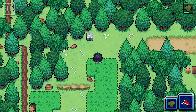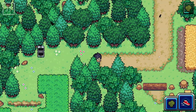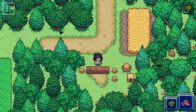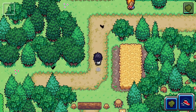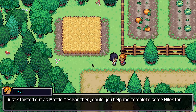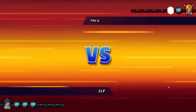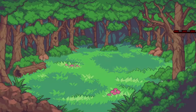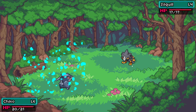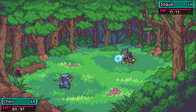So, moving over here — another chest. Koby Cake. I just started out the Boundary Searcher gear — can you help me complete some milestones? Sure. I just realized my Coromon are not that strong. Hopefully their Coromon is not that strong either. And it's not — okay, we're good to go. Oh, this is Bubble Burst. Let's see if this does a lot of damage.